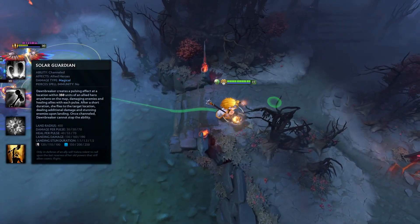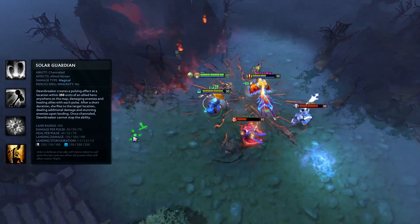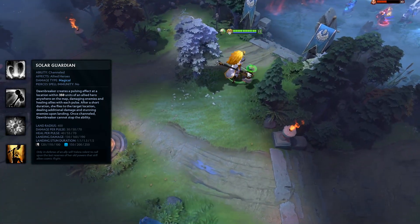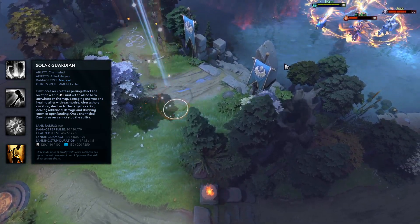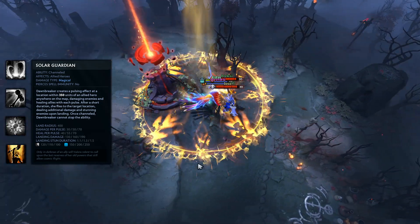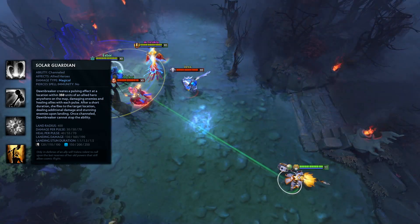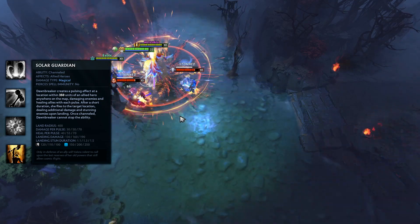Solar Guardian is Dawnbreaker's ultimate ability. It's a channeling point target ability with global range. When used on an area around an ally globally, it'll channel for 1.6 seconds. During this time at the location you choose, you'll damage enemies and heal allies for 70 per second. Once the channeling time is complete, Dawnbreaker will appear at that location, stunning targets in the 400 area for 1.5 seconds and dealing 190 magical damage. Keep in mind that similar to her first ability, once cast it cannot be stopped by you, but enemies can still stop the channeling.